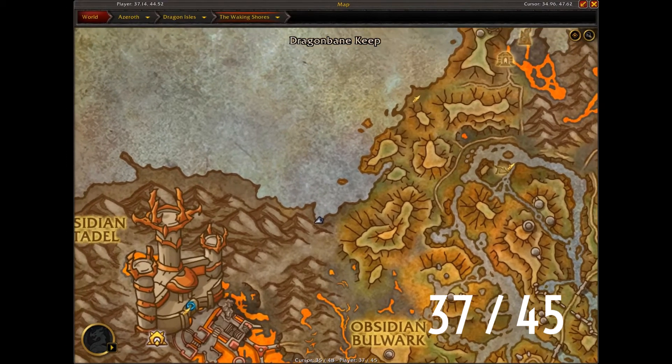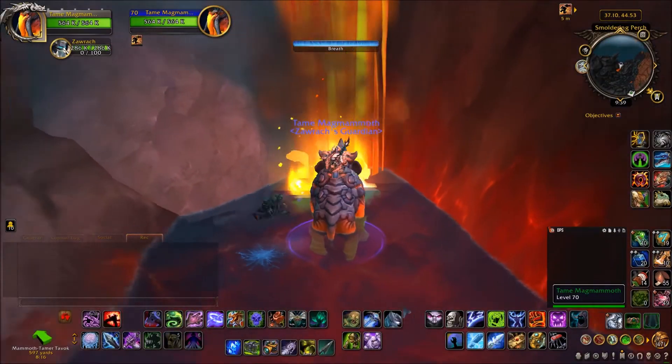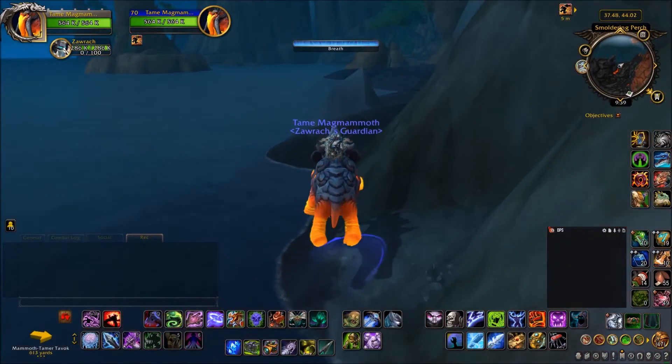The third one is just behind this flowing lava waterfall near the Obsidian Citadel — very tucked away and hidden.